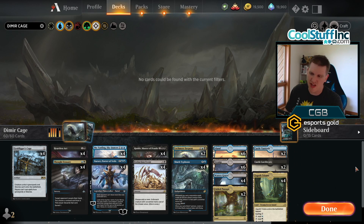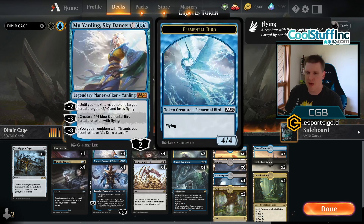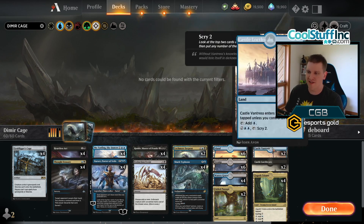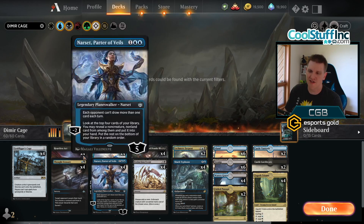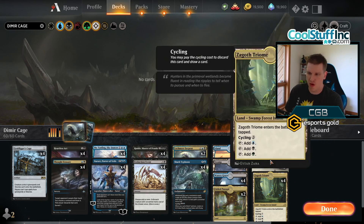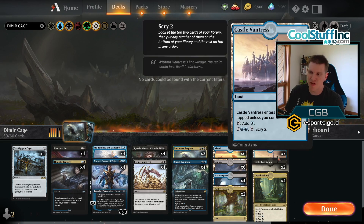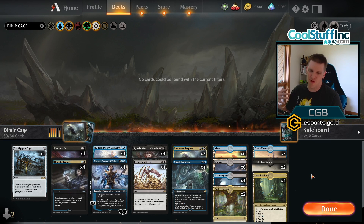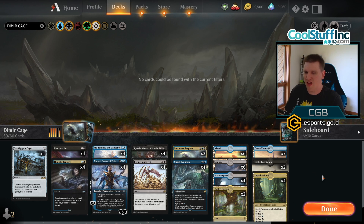Down in the mana base, I'm probably going to get a lot of comments asking why the Triome. Two reasons. Number one, it's an island — you can tap it to draw a card with Yanling, you can't do that with a temple. Number two, I really wanted castles in my mana base. I was scared that if I don't ultimate Yanling the Sky Dancer, I just run out of cards in the late game. Castles enter the battlefield untapped off a Triome, but tapped off a temple, and curving out is just too important.